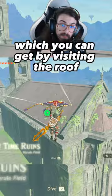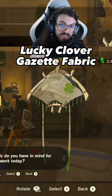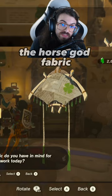First off, we have the Nostalgia Fabric, which you can get by visiting the roof of the Temple of Time on the Great Plateau. Next up is the Lucky Clover Gazette Fabric, which you get for doing Princess Sightings, a questline that starts at the Lucky Clover Gazette Stable in the Hebra region.